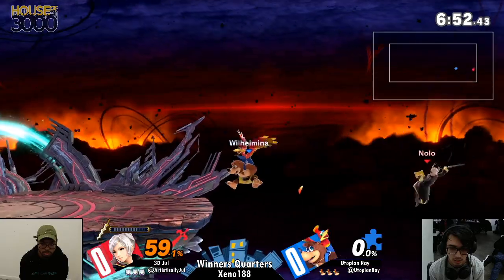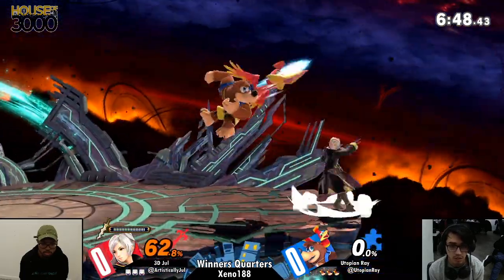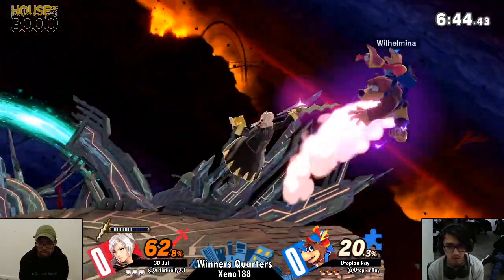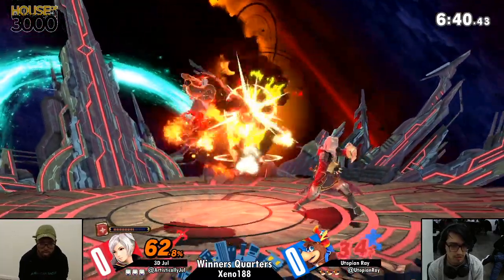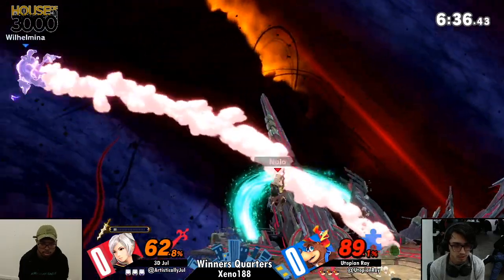It feels like with Palutena, she kind of has options against things like Arcfire. But Banjo — I guess you could Wonderwing through it, but that is inherently risky in and of itself. And you can only do that so many times. Right there you see he's still having enough time to shield, but he dropped his shield.